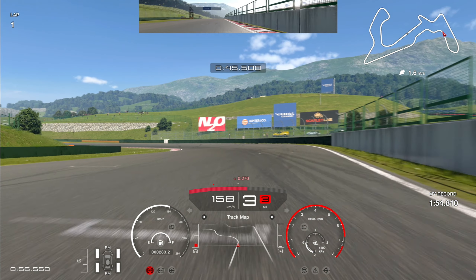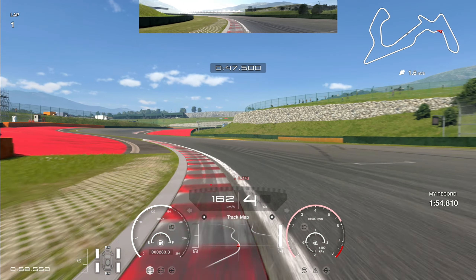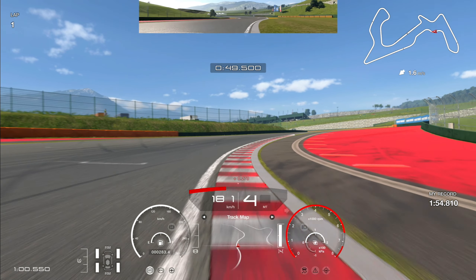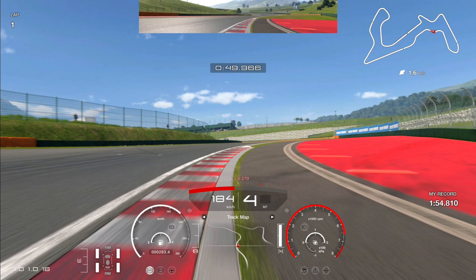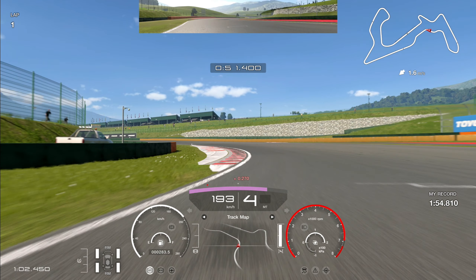Digging to the right as you go over the start-finish line, what we're looking for coming into turn one is the end of the pit wall. Once that goes off your screen, that is when you want to start braking. I'm shifting all the way down to first gear and then straight back up to second, cutting a decent amount of this first apex. Then getting back on the power, trying to push the car slightly towards the center of the track. Once this white bit of stuff on the grass goes off your screen, that's when you want to dab the brakes and shift all the way down to first gear for the rotation.